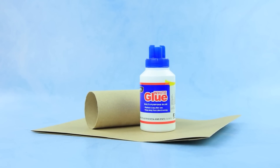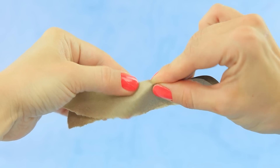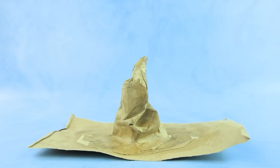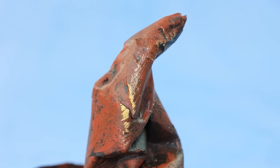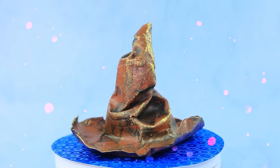Make a hat by making folds and tearing craft paper. Lay out everything layer by layer and trim off excess edges. Work with a brush. This sorting hat will determine the path of the students.